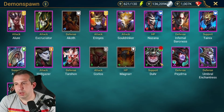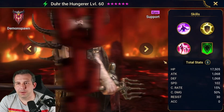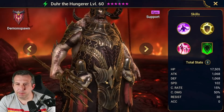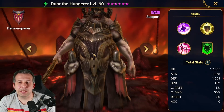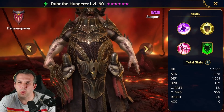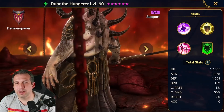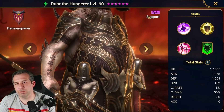Next up: Dur the Hungerer — the Demonspawn. Look at this — carrying mini fellas on his belt. I actually think this is meant to be female, kind of a warlock-type design, maybe inspired by the Little Mermaid villain — got that vibe about it. But anyway, Dur the Hungerer — actually a pretty cool looking skin.